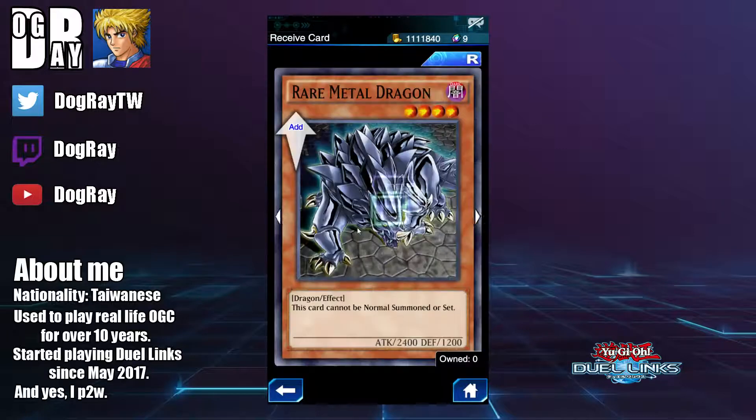Next we have Rare Metal Dragon. This card cannot be normal summoned or set. In the real-life TCG you can combo this card with Marauding Captain, which lets you special summon a level 4 or lower monster from your hand on normal summon. But we don't have Marauding Captain in Duel Links right now, so this card is really underwhelming. Do not pick up this one.